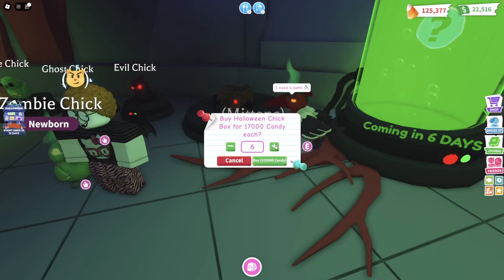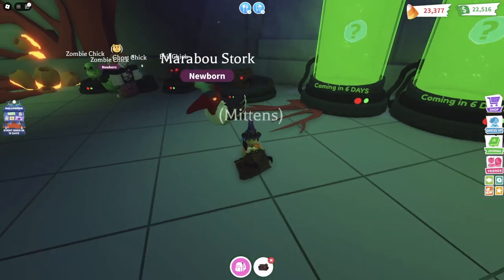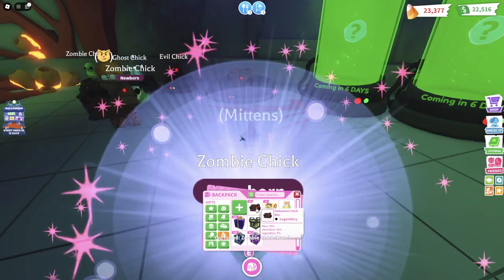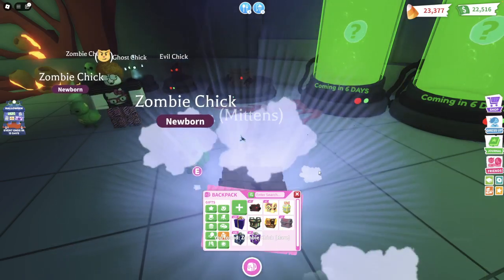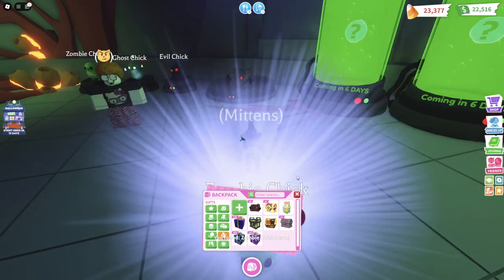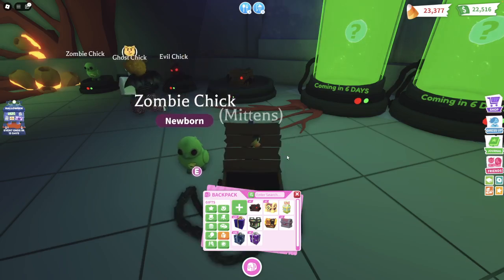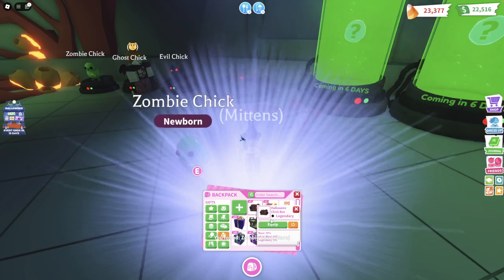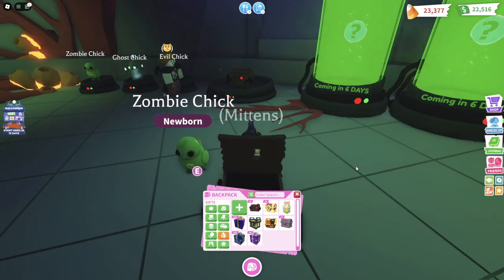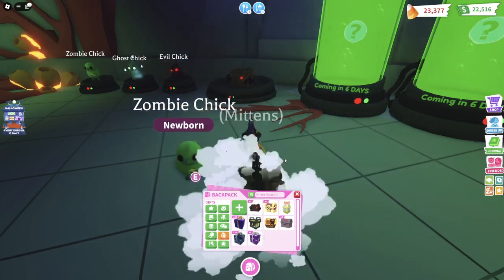Oh my goodness, we need to buy some of these! How many should we get? Like maybe five or six — let's buy six of these. And shall we open them up and see which ones we get? Yay, I got a Zombie Chick! There it is, it's green. I got another Zombie Chick. The zombie chicks must be the common ones, because I'm getting more of those.